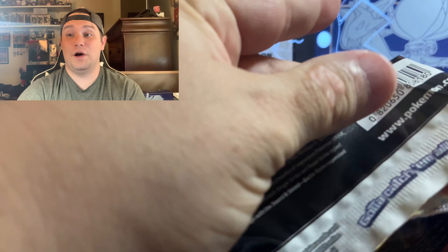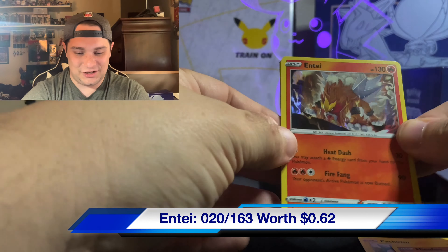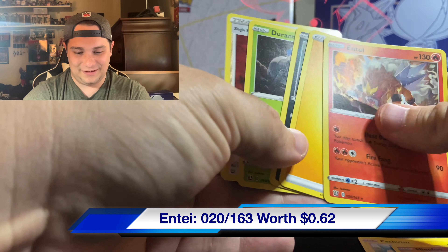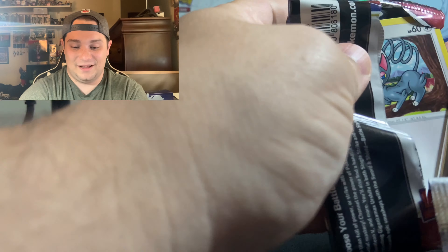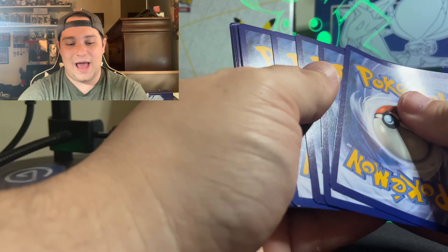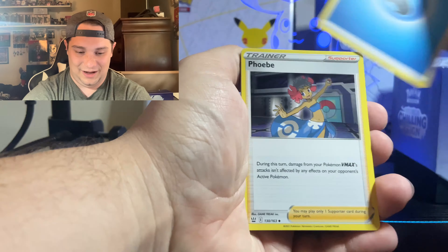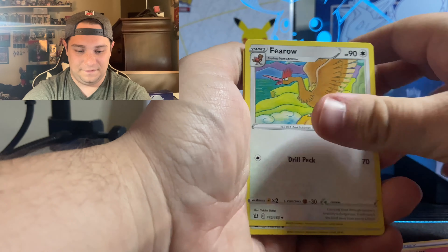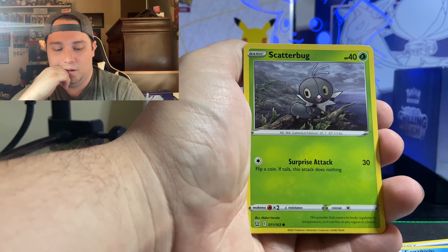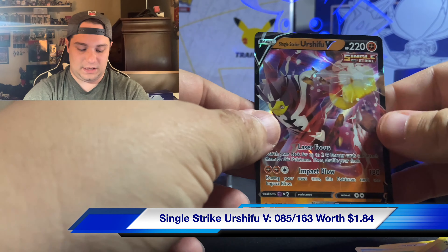No V cards, nothing. Spearow, Trubbish, Mienfoo, Silicobra, Kakuna, Archen — Entei, at least it's a legendary. I can't believe that. I'm getting sick of Battle Styles, it's just my luck. Phoebe, Eevee, Ferroseed, Glameow, Poliwhirl, Scatterbug, Cubone, Murkrow — and what do we got? A Single Strike Urshifu V! I'll take it! I actually don't have this one. At least we got a V card and it's Urshifu — the primary Pokemon of this whole expansion.